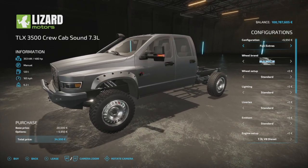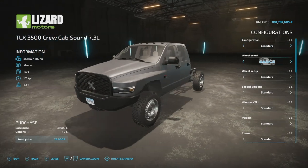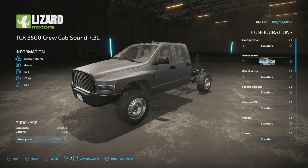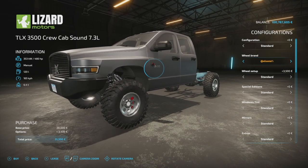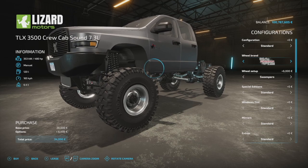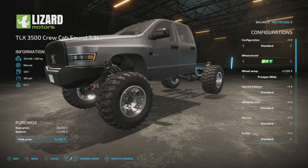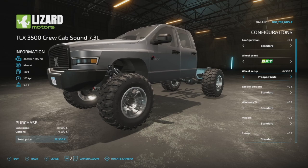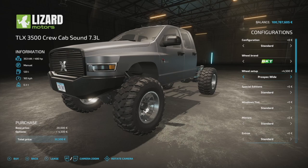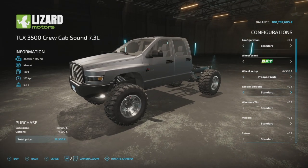As far as configs, we've got a Standard config and Full Extra — if you don't want to worry about too much customization, just jump into that. For wheel brands we have basics, all-terrain, off-roads, Continentals, Mudden tires, swamp tires, snow tires, bucket tires, and BKTs. All of these match up with the standard truck, so you can have either a two-door or four-door with the exact same customizations. I like the Prospector Wide.